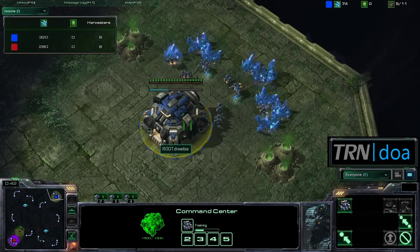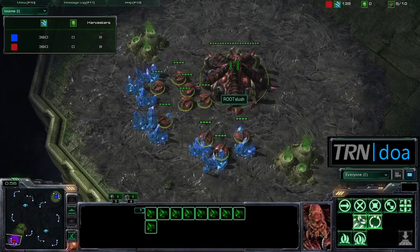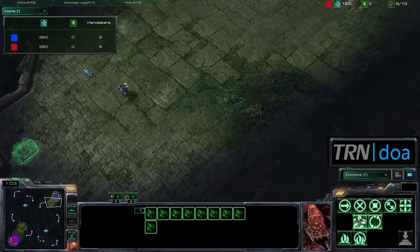We're going to have to see if anything like that happens in any of these three games. First game was fairly standard. Steps of War is a short map that favors early aggression, so we'll have to see if any of that happens between these two players.